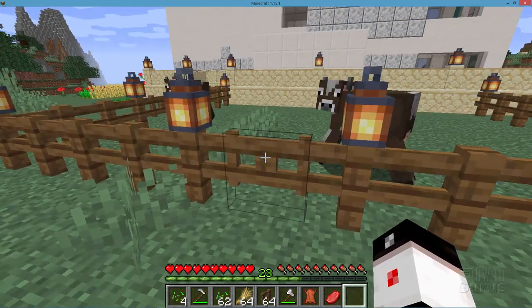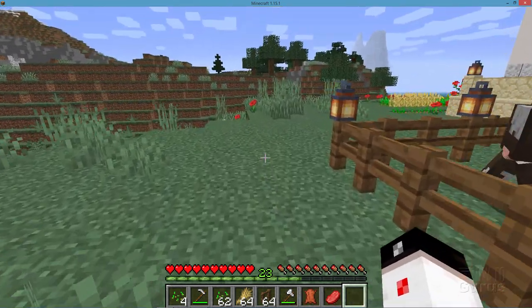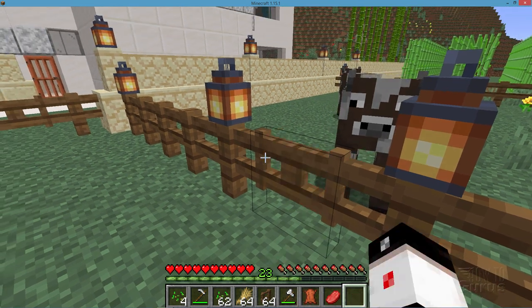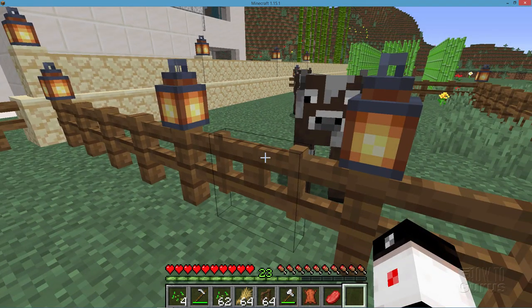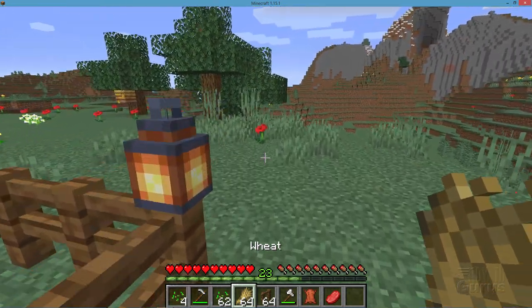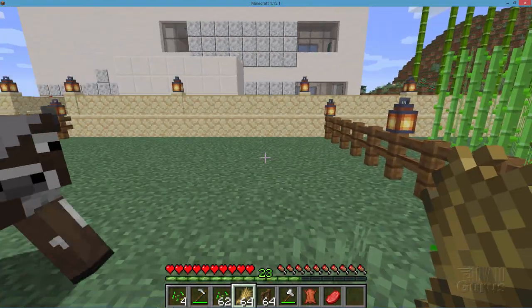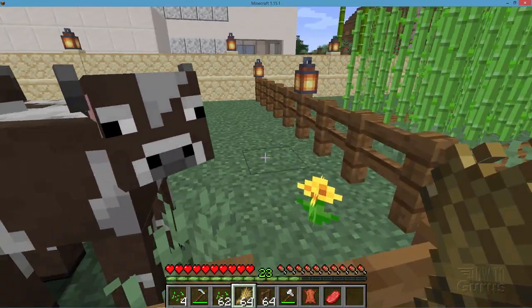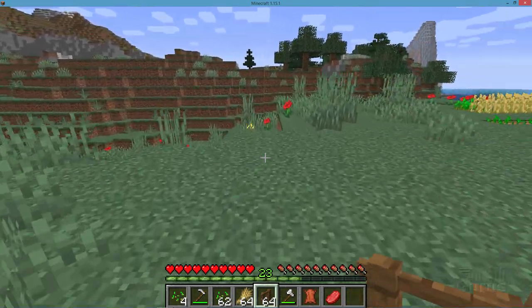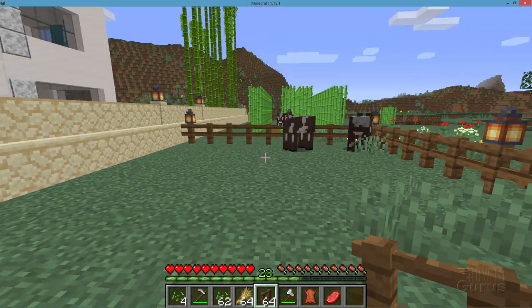You'll want to put in some gates — I usually like putting in at least two. I have one right here and one more over here. Cows will try to walk out of an open gate, so to keep them corralled, I'll just grab some wheat and walk along the perimeter to get all the cows to follow me over here. I'll then let go of that wheat, quickly walk around, go in this gate, and there we go — they're contained.